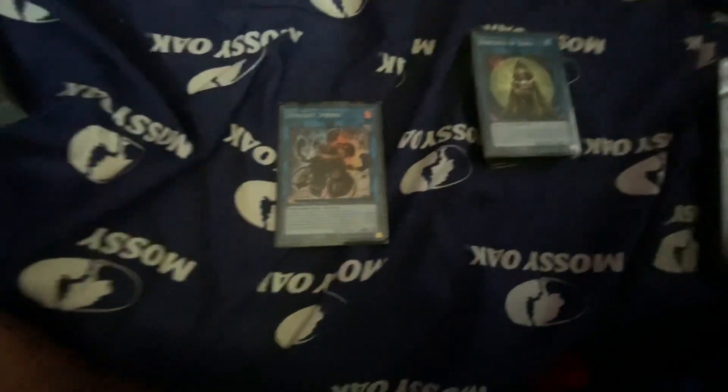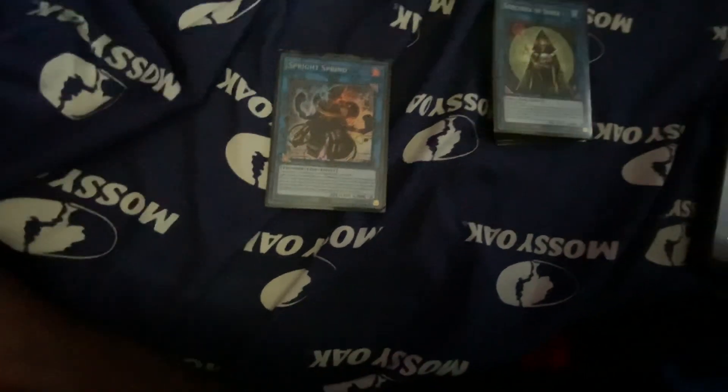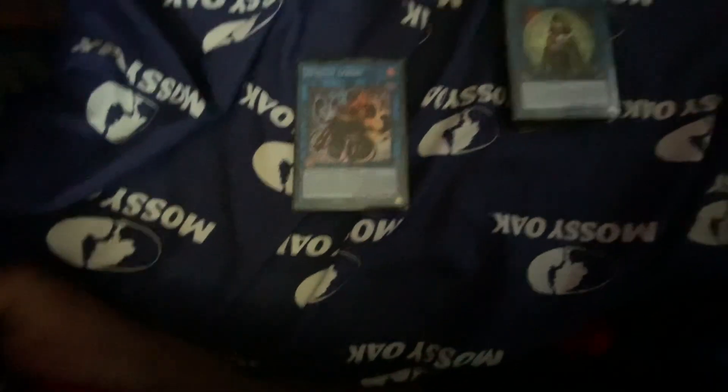Now on to the Extra Deck. We have Sprite Sprint — I use his effect, though he can't be linked on the first turn or something. Usually I use his effect in combination with Sidekick Rover, because if I roll a dice and get a six or a one, I can destroy two cards on my opponent's field.